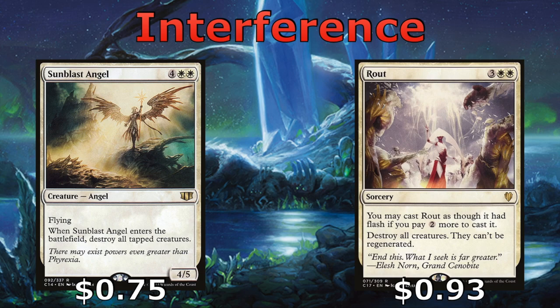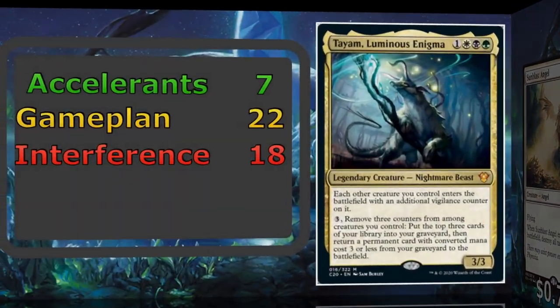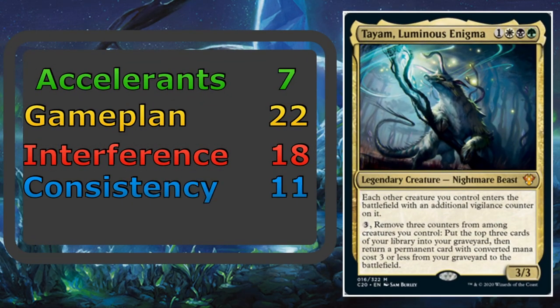Sunblast Angel is going to destroy all tapped creatures, and Rout is going to destroy all creatures and they can't be regenerated. If we want, we can pay an extra 2 into Rout to cast it at instant speed. For cards that provide consistency, we are running 11, which is also on the lower end, but in playtesting I found I was able to protect Tyam quite well, and he's a consistency card in and of himself — he only costs 3 to use his ability, so it's not that expensive.